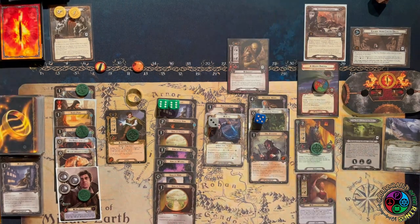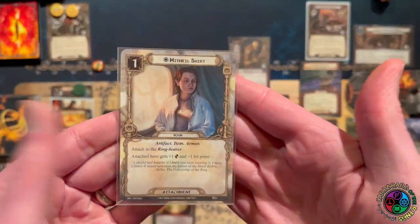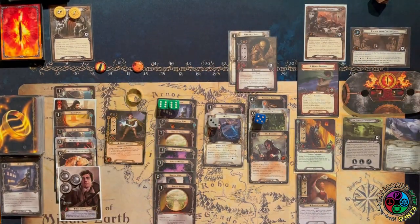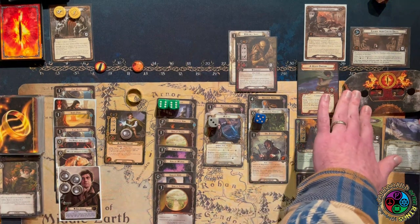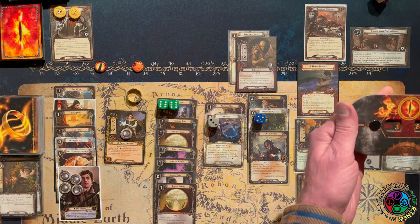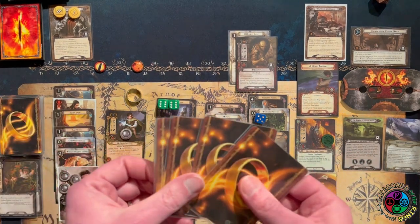I should be okay defending him — there's no harm in leaving him engaged with me. Let's go into the next round. I finally only have to reveal one card instead of making sure an enemy always comes into the staging area. I actually have two heroes for once. The card we get is a Shire Folk — thank God! I really need to draw two of them to feel good in this quest — that's going to drop my threat back down to 38.